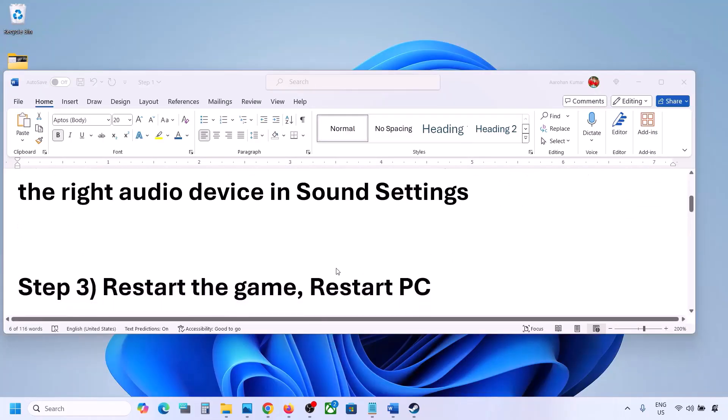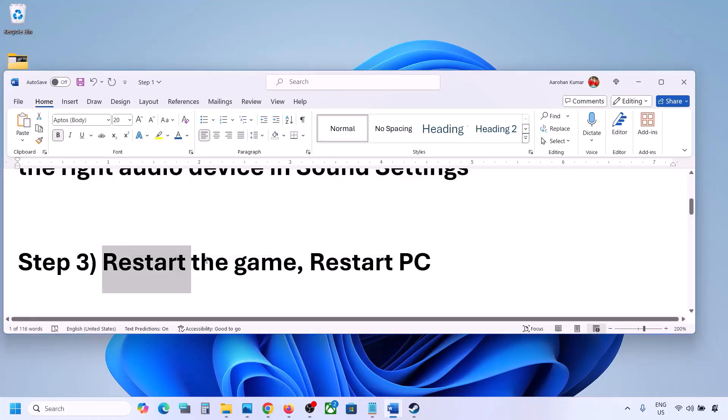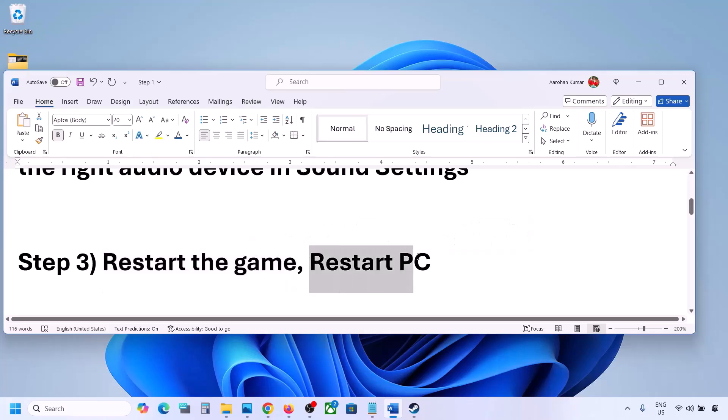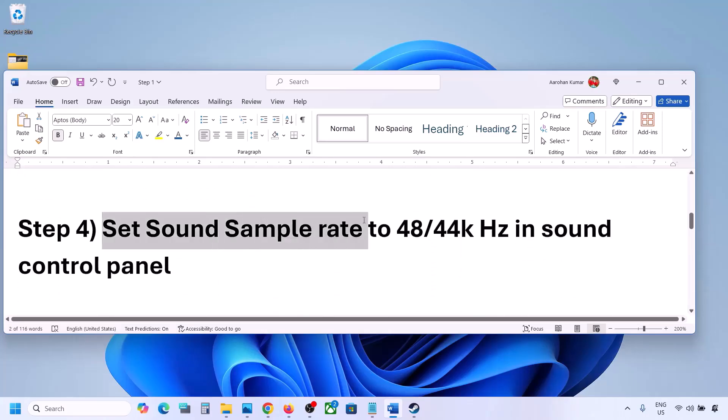Launch the game and check the sound. The next step is to restart the game and restart the computer. If the game is running, close it and restart. If that does not work, restart the computer and then check the sound.